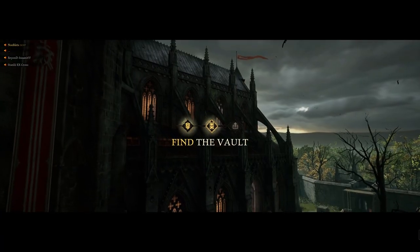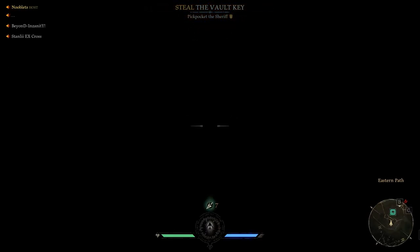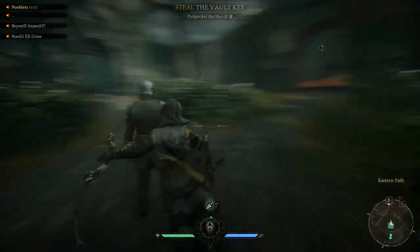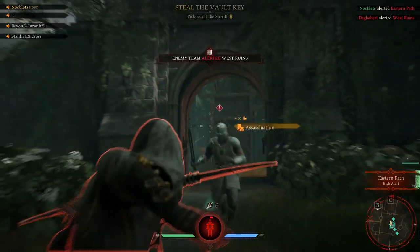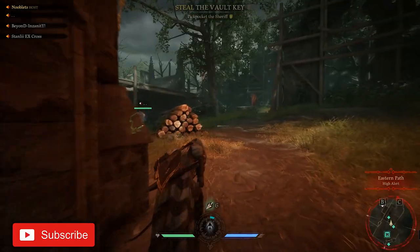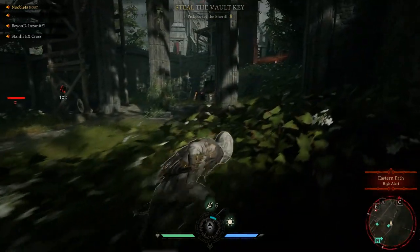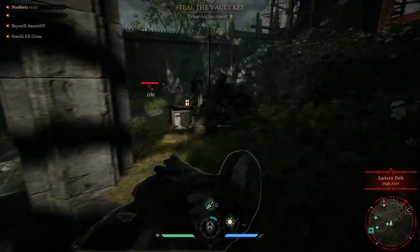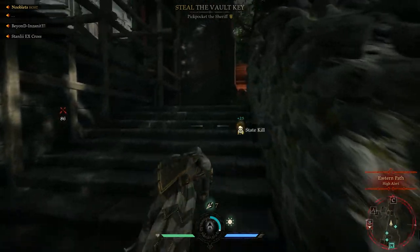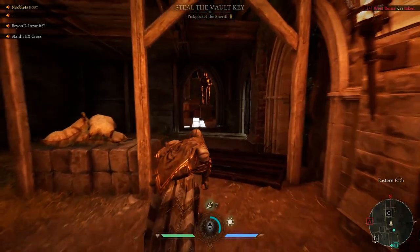Steal the key — you can't kill the sheriff by the way, you can only knock him out. He's like a mountain, he's indestructible. You only get seven arrows but you can replenish them from boxes. If you're hiding in the bushes no one can see you. The archer's special ability is an exploding arrow which can take out anyone in the area.